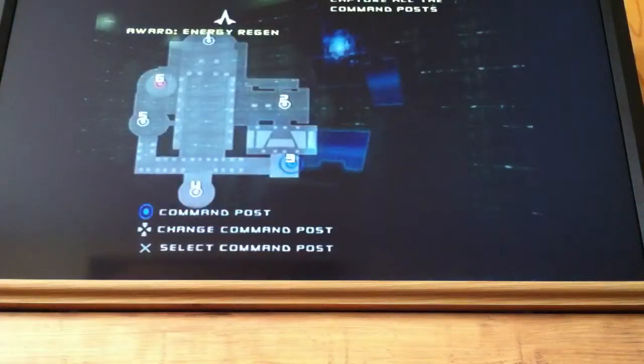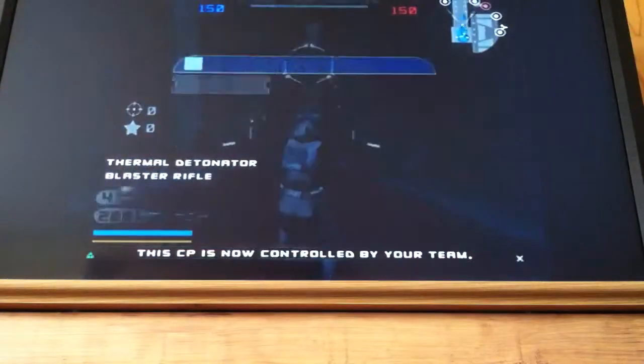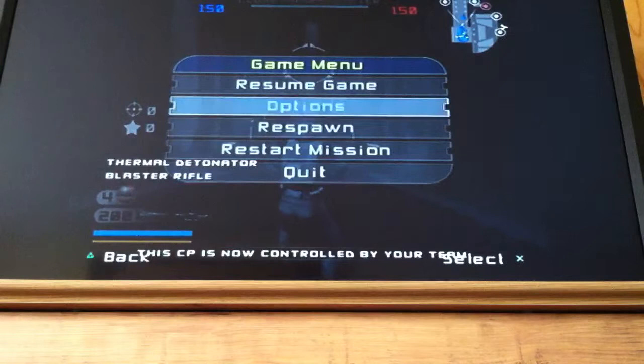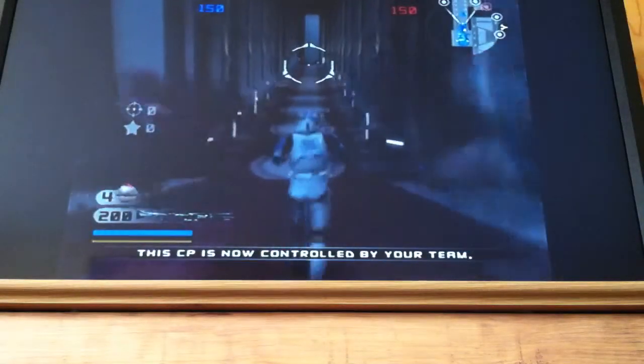For no HUD, it would be: up, up, up, up, left, left, up, up, up, down, left, down, up, up, up, left, right. You should hear a chirp if it worked.